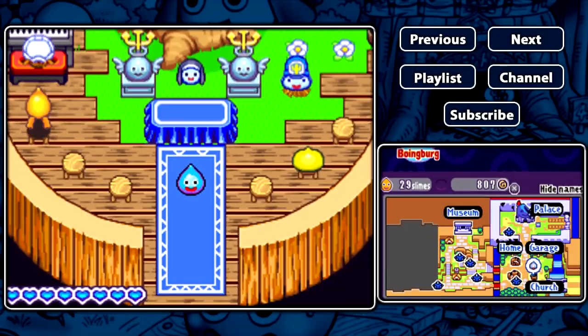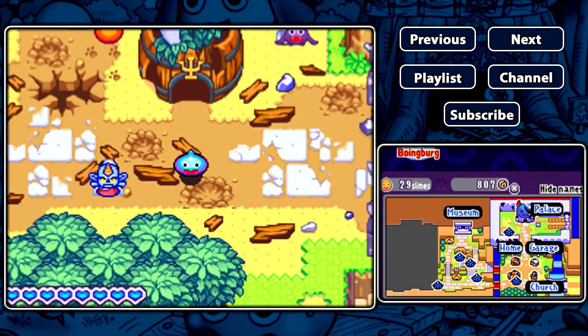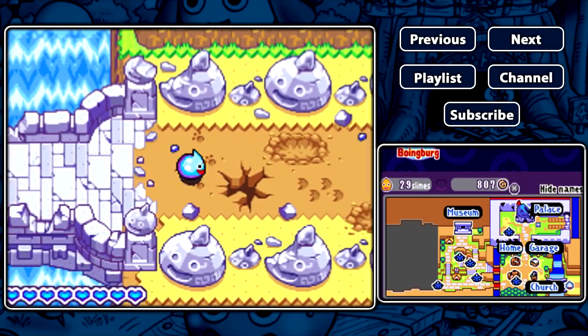Hey everyone, welcome to episode 9 of Let's Play Dragon Quest Heroes Rocket Slime. My name is Blackbird, and in this episode we're gonna rescue the slimes we have failed to rescue in the last episode, mostly because of my lack of attention.